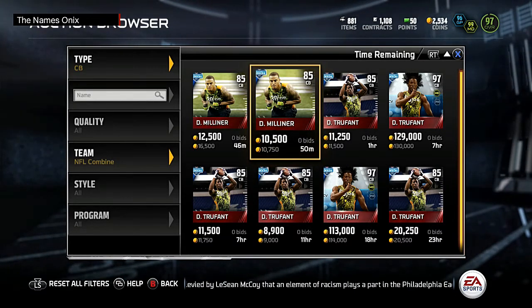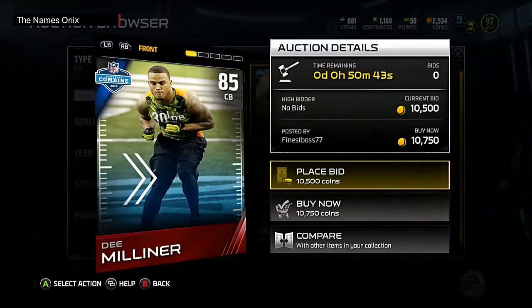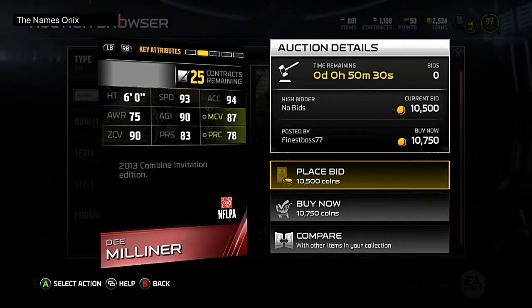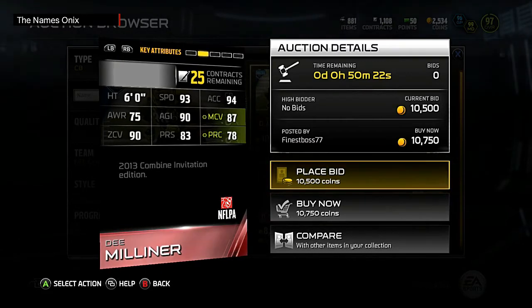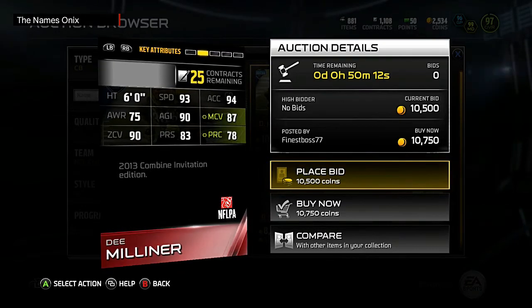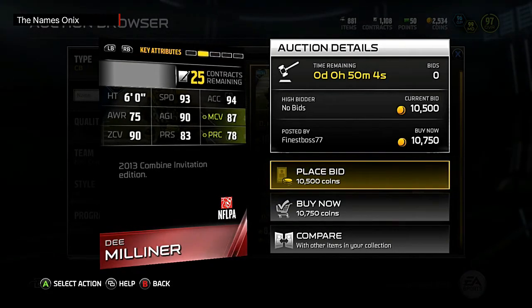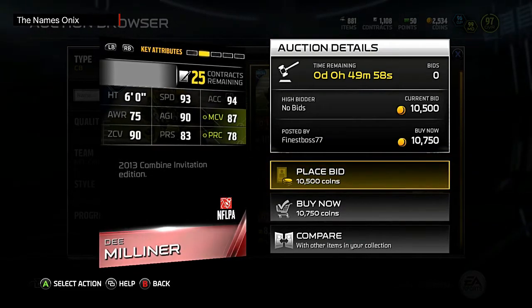When you turn him to a 97, he does have 96 speed, 96 acceleration with 94 agility — which isn't really the fastest but it's definitely not slow. He's 6 feet tall with 94 jump, which is decent. 97 zone, 95 man — most people like to play zone so I do like that he has high zone coverage. He also has 92 play recognition and 87 awareness, which is way better than Desmond Trufant who is around 85 play rec — just horrible for a 97 overall cornerback.